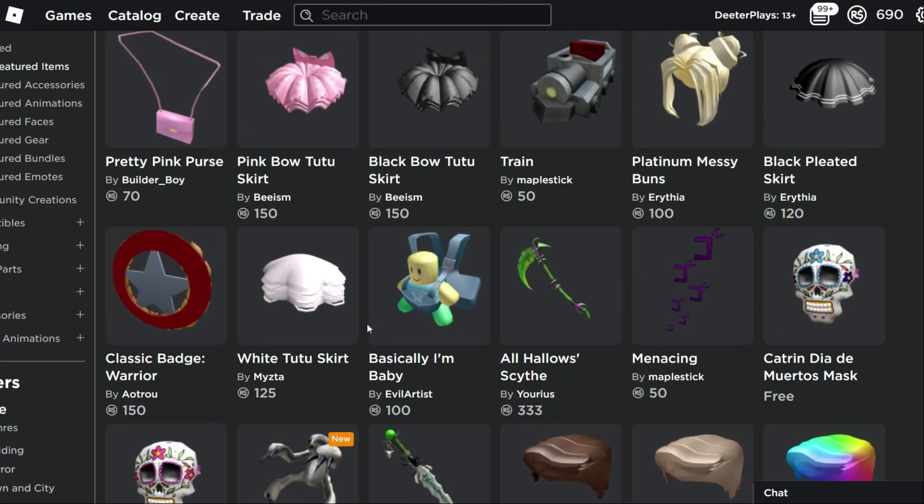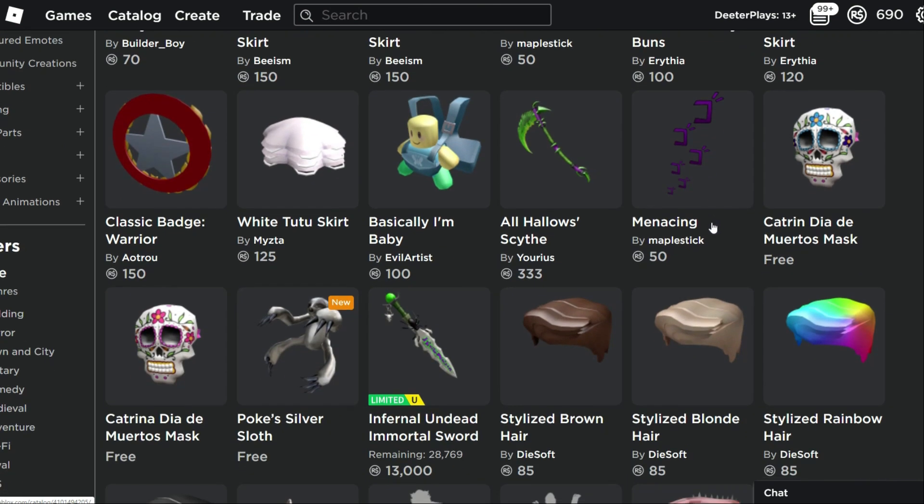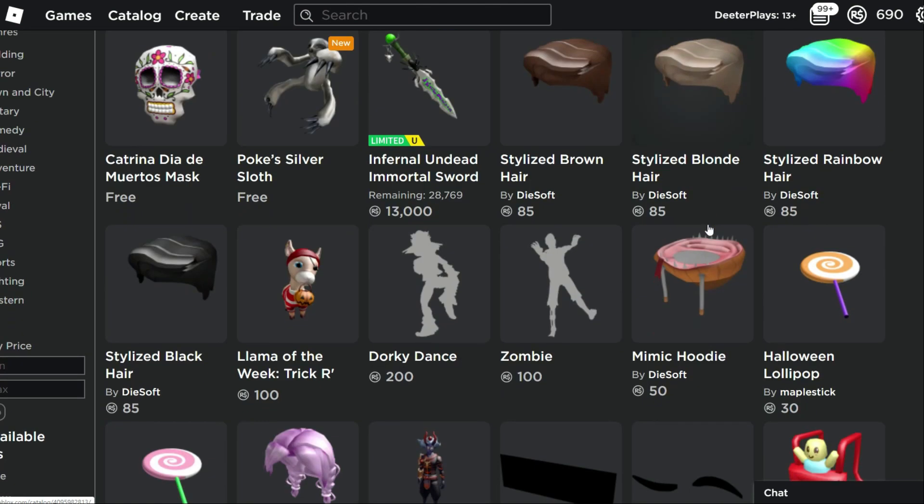Poke's got over a million followers on Roblox — he was the first VideoStar creator person who actually got that apparently. Now there's a couple of quick things as far as new things on the catalog since we looked at it last time. There's a new purse, some tutus, some new hair and things that have come out. Nothing like too crazy or different.